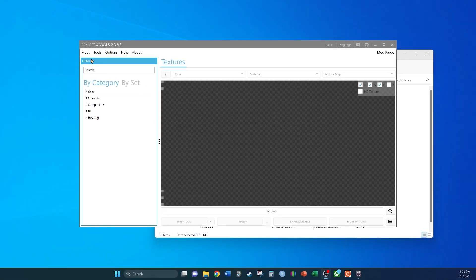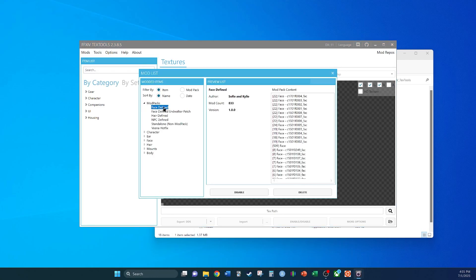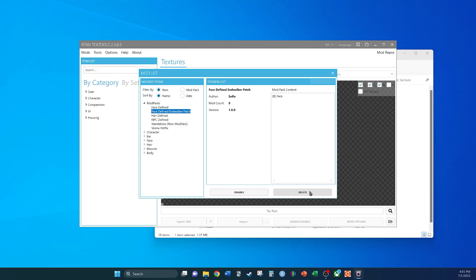If you want to delete a mod, all you have to do is go back to the toolbar again, selecting Mods, then Mod List, then Manage Mod List, select Mod Packs, then your imported mod pack, and then you can disable or delete it.